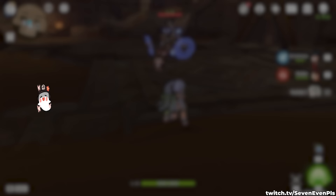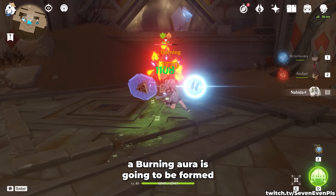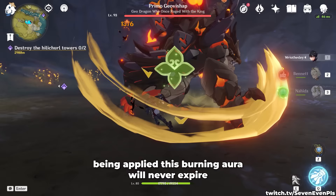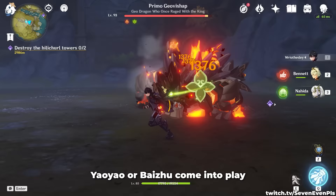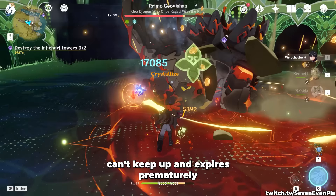This is a fun one — I love how well Burn Melt works. Basically, once you apply Pyro and add Dendro, a Burning Aura is formed. This Burning Aura can be reacted with and fueled by more Dendro, so even if you apply Pyro once, as long as Dendro keeps being applied, this Burning Aura will never expire. This is where characters like Nahida, Yaoyao, or Baizhu come into play. Unfortunately, having too many Melts or having them at the wrong timing will make it so that the Burning Aura can't keep up and expires prematurely.